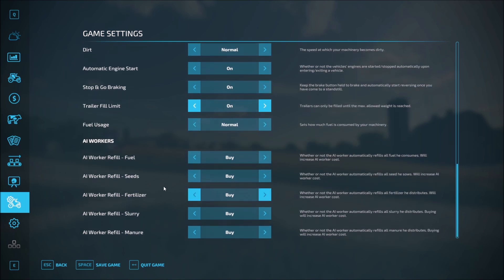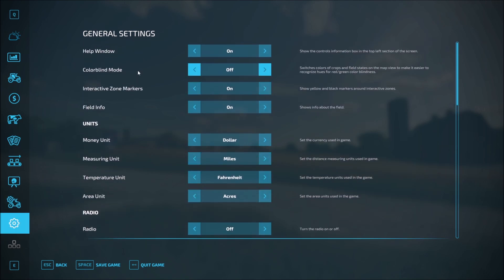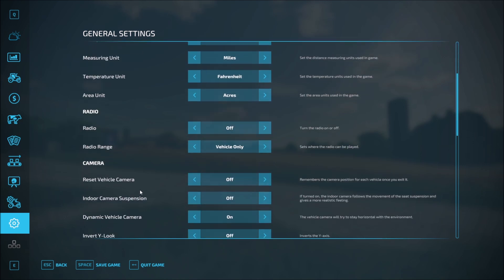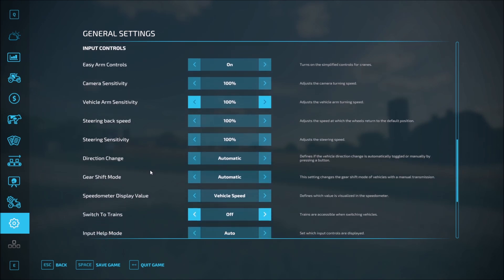Fuel usage, we'll leave all that. AI workers — I'm just going to have them buy what they need along the way. I did come in and change some of the units before. By default you're going to be looking at more metric, but because I'm in the USA I turned it into things that make more sense to me, including changing hectares to acres. No radio because we're recording, and YouTube sometimes doesn't like that.